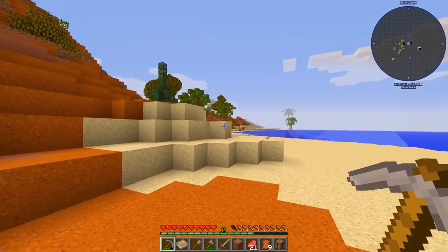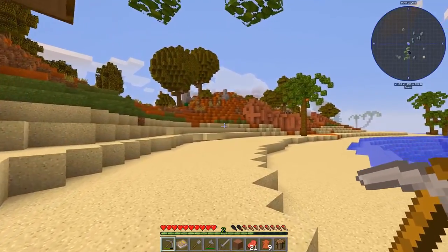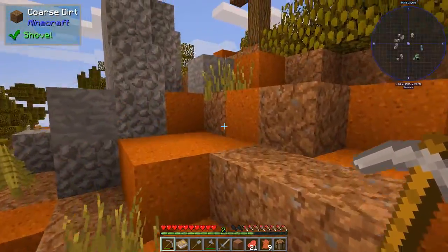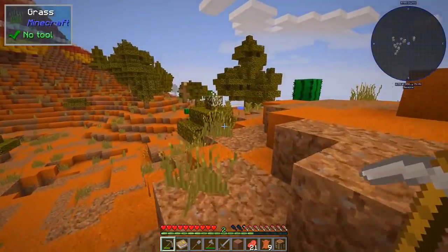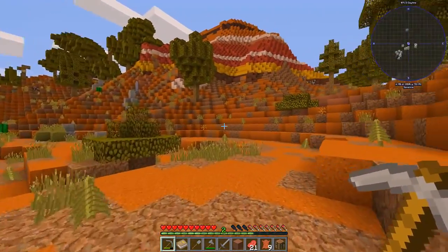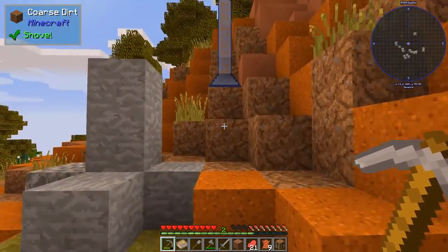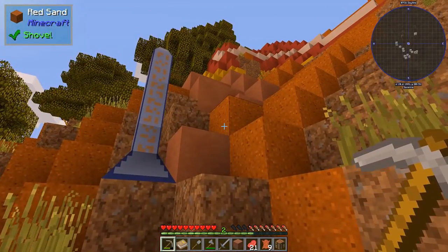Let's go for a little run — that big old tree is just calling to me. I'd like to find some sheep. I don't see any on the mini-map, which is a little concerning — I'd like their wool, I'd like to get a bed. I saw this thing before and I want to stop and take a look — it's a post. Let's just take a peek. I think the sun's going down.